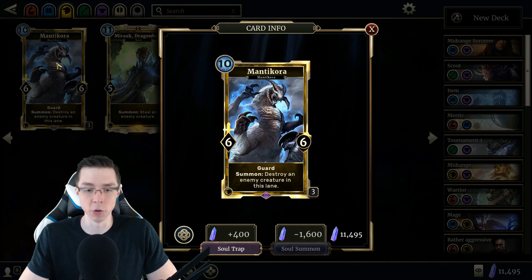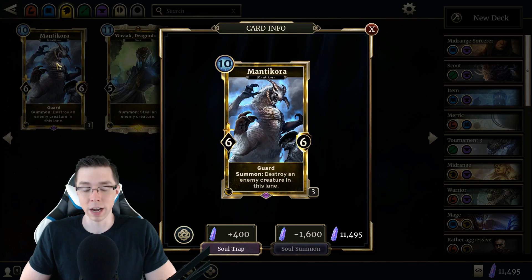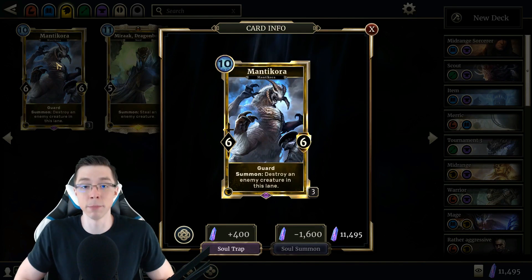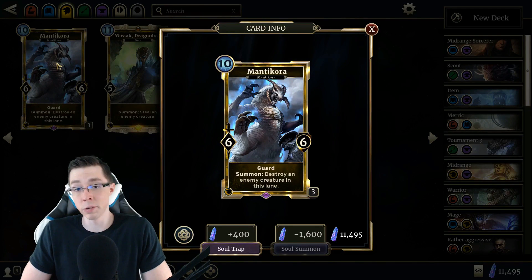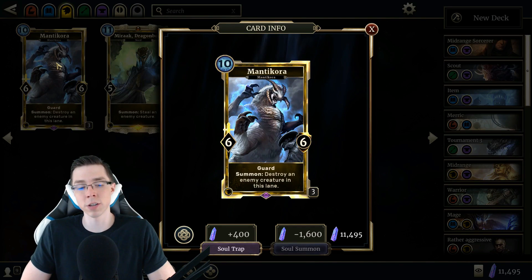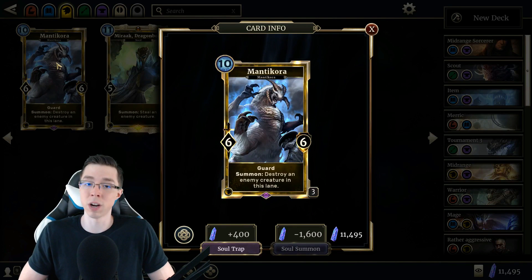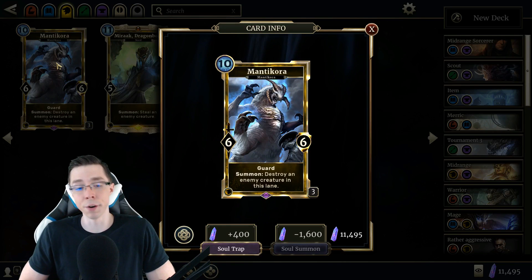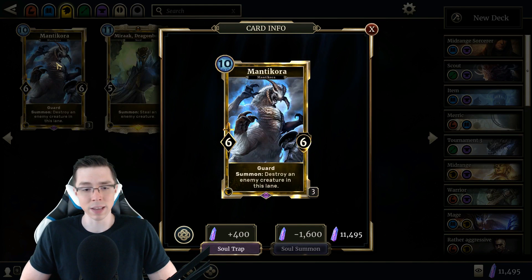Moving on to number four, we have Manticora. What can be said about Manticora that hasn't already been said? A true powerhouse of a card. It was a little bit stronger before — it was nerfed so you can only target creatures in the same lane. But throughout the game's lifespan, it's always been basically a staple in any control deck using Willpower. When I first got into card games over a decade ago, control decks were the first style I was really pulled to. Manticora has been a three-of in all control Mage and control Spellsword decks I think I've ever seen.